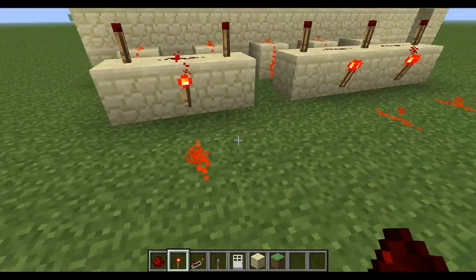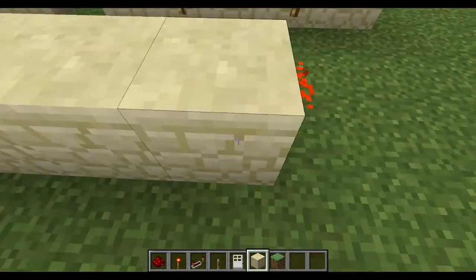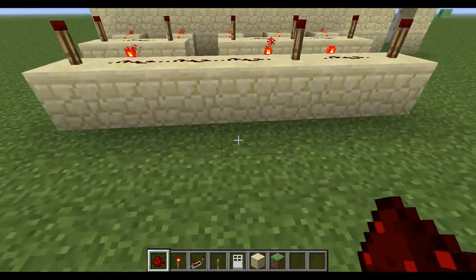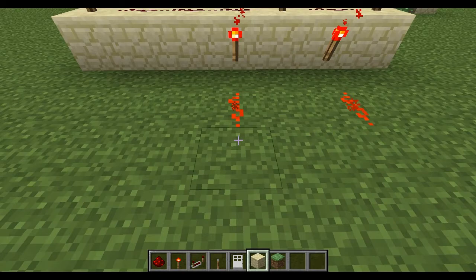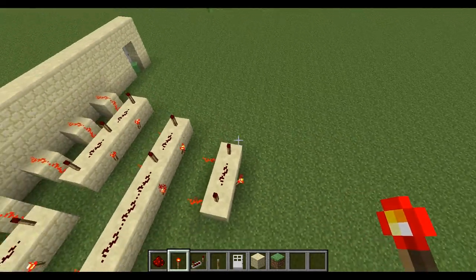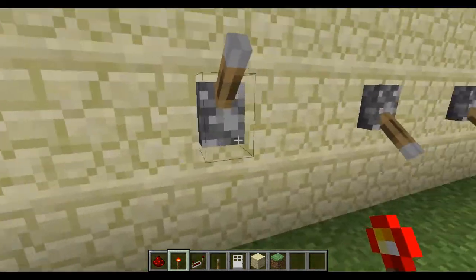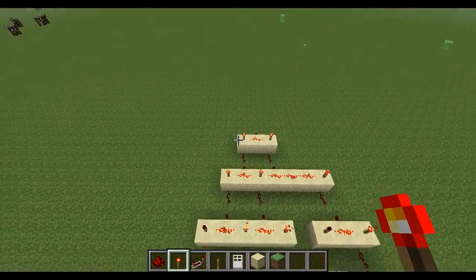Ignore my parents talking in the background. Get some blocks here like this. Connect all those — this brings it down to one AND gate. There's our final output. Now, as you can see, all the levers are on, so that output is on. Flip one of them off — that puts it off. If you just do one thing, it messes everything else off. Any other combination, except for all of them being on, will have it off.